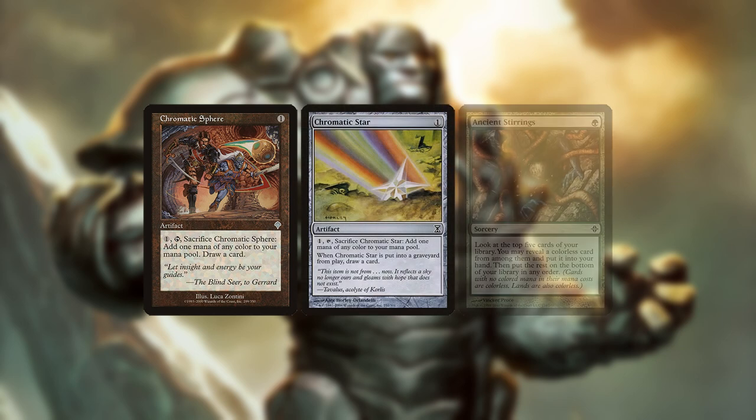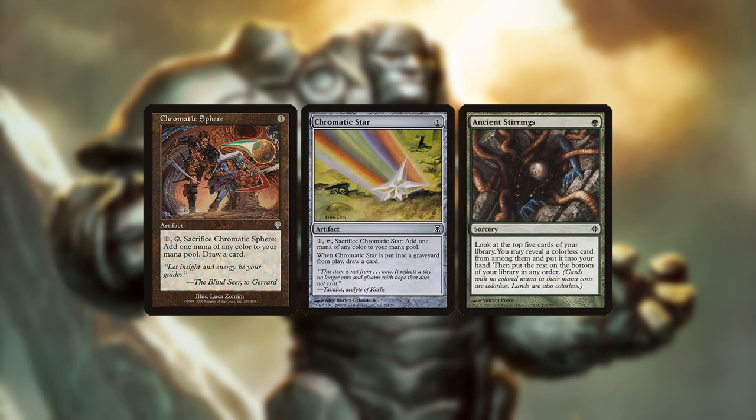Later in the game, Sphere, Star, and Stirrings can draw more threats. The deck contains so many filtering cards and threats that it's actually difficult for Tron to not find something worthwhile to cast.